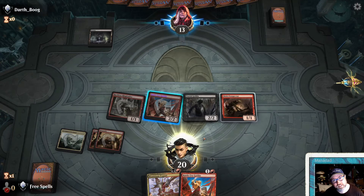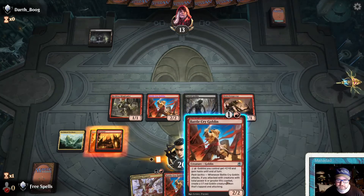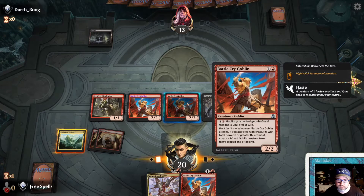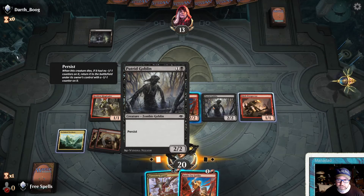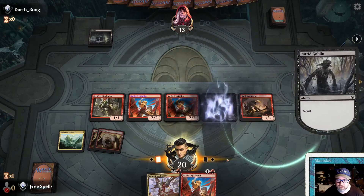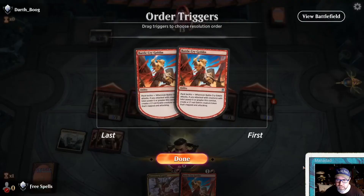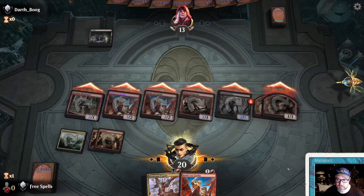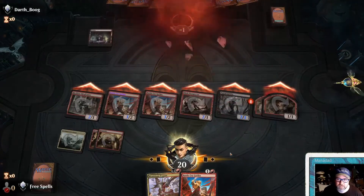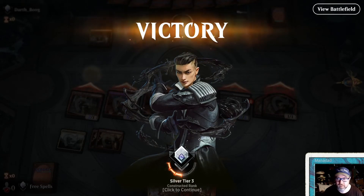Still my turn? We sacrifice this, then we can give it haste — activate ability, I'll attack. Is that 13? This is almost exactly lethal. Woohoo! On to the next. Can goblins be defeated?